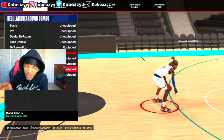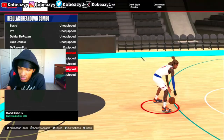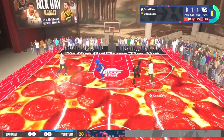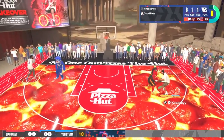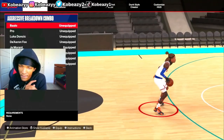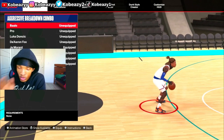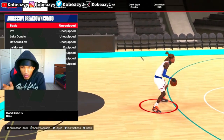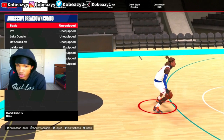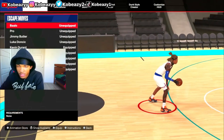Regular breakdown combo — this is another move a lot of people don't use. These moves are in the game but they're not effective; people are not scoring off these moves. For aggressive breakdown combo, I've got Ja Morant equipped. If you want a good aggressive breakdown combo in season 4, go Ja Morant — it's been in there since season 1, so if you don't know it by now, you just don't want to know it.